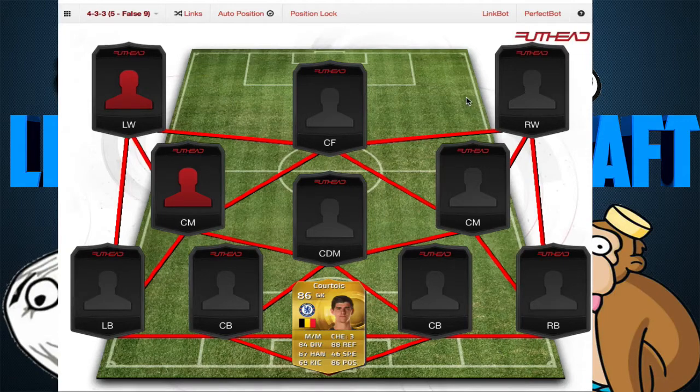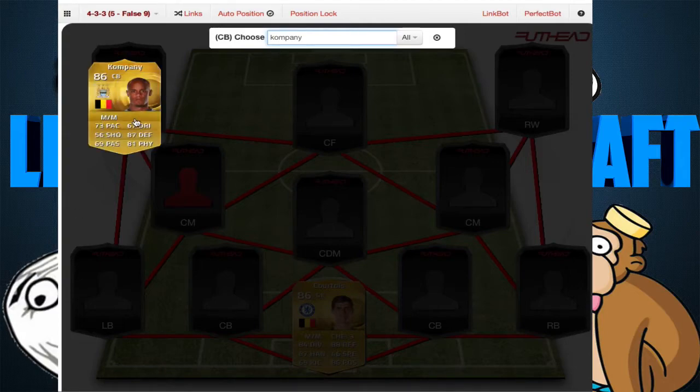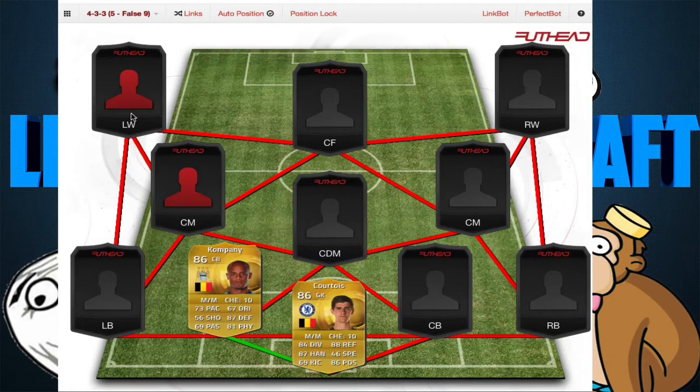Now we have his teammates in the national team — Vincent Kompany. Kompany is just a wall in the back. He basically covers everything. He is probably the best center back in the game, I would say, and in the BPL. He's just amazing. Kompany has 73 pace, 67 dribbling, 56 shooting, 87 defending — amazing — 69 passing and 81 physical. That's some good physical, so just excellent defending. That's just perfect.